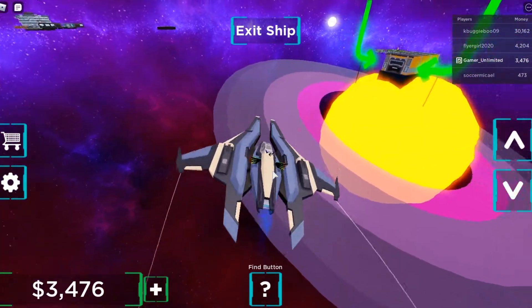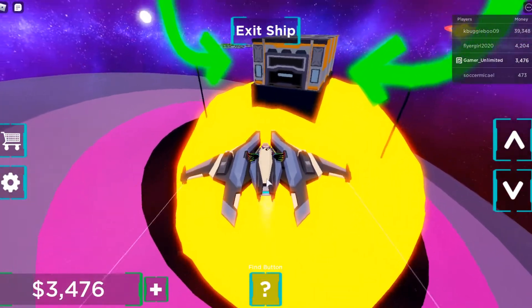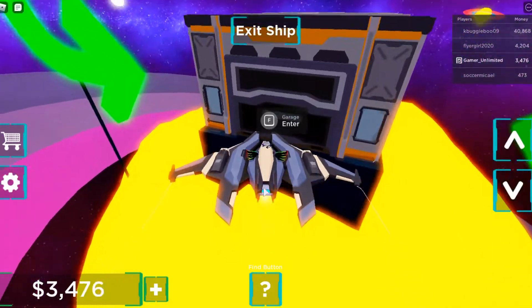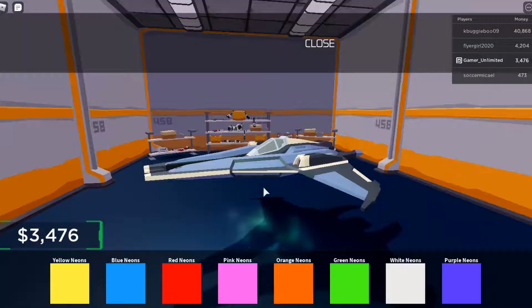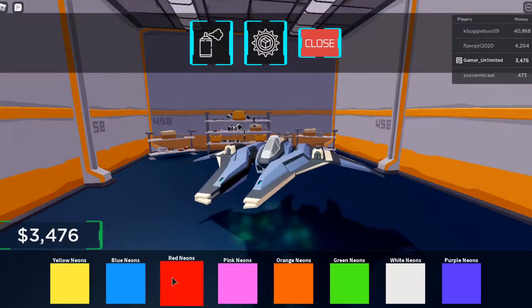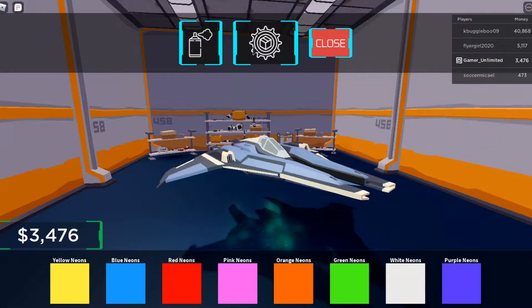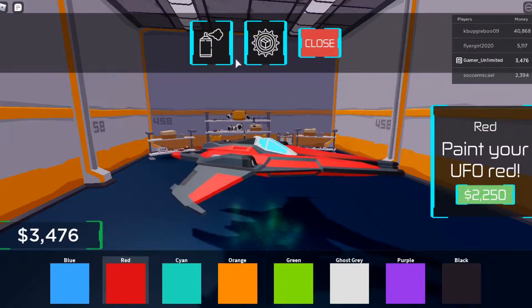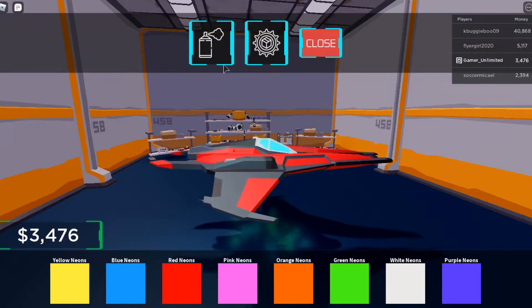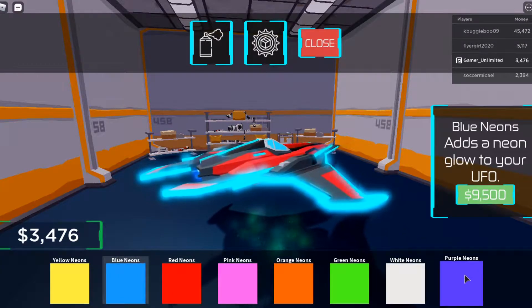I might be able to add my colors to it — whoa! I can add colors to it, make it look better, not just some regular ones. F is enter. Let me do red because it's my favorite. Oh dang, it's ten thousand.